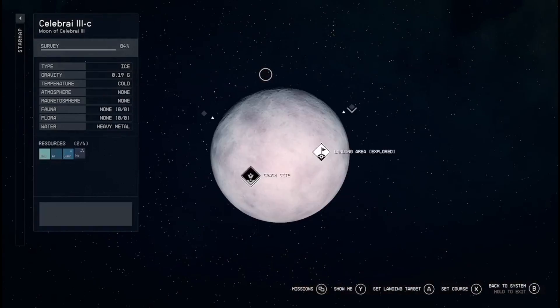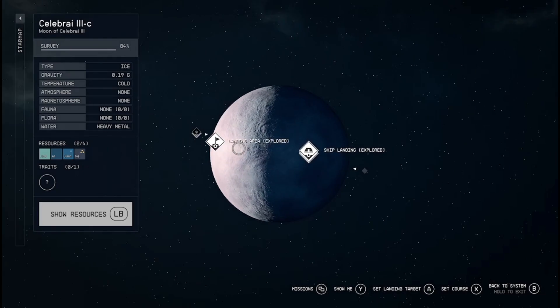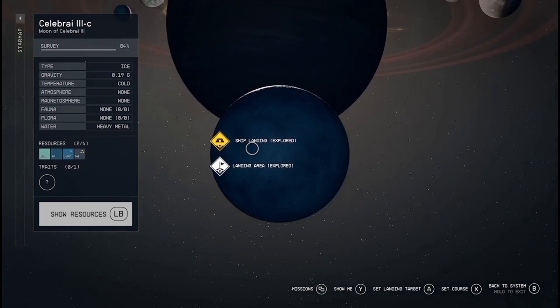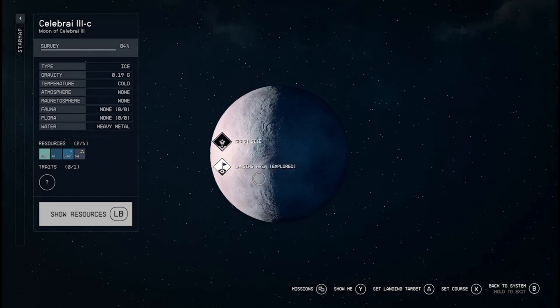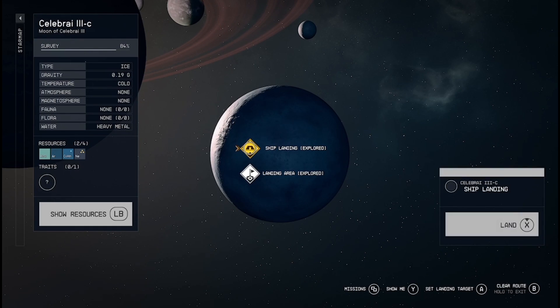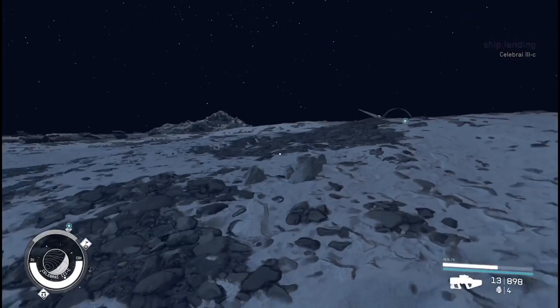You need to find yourself a system. What I do is find a moon — specifically a zero gravity moon — and I'll show you why. For some reason in Starfield, ships land on these zero gravity moons because they are exploration ships looking for resources, which makes common sense.